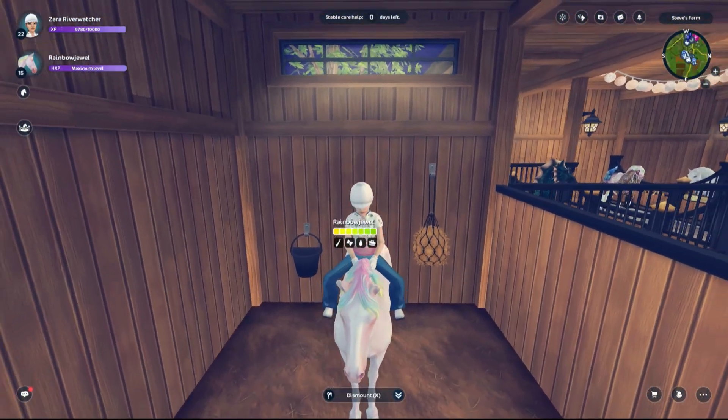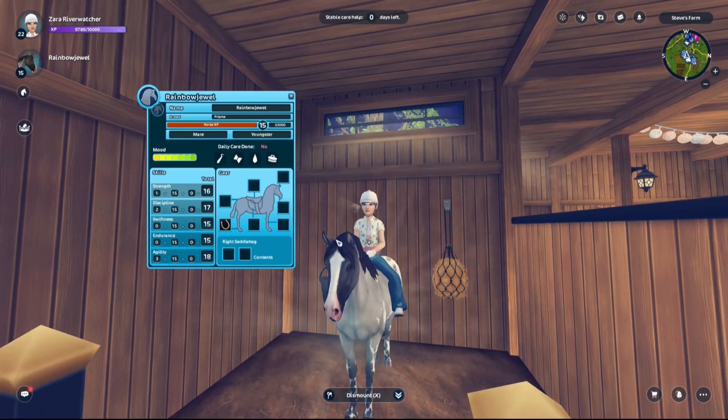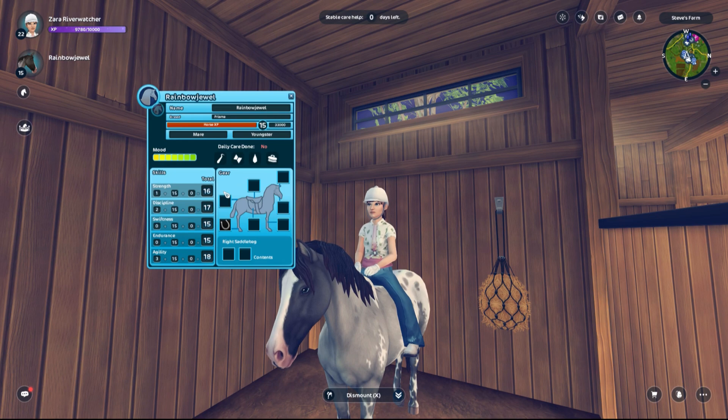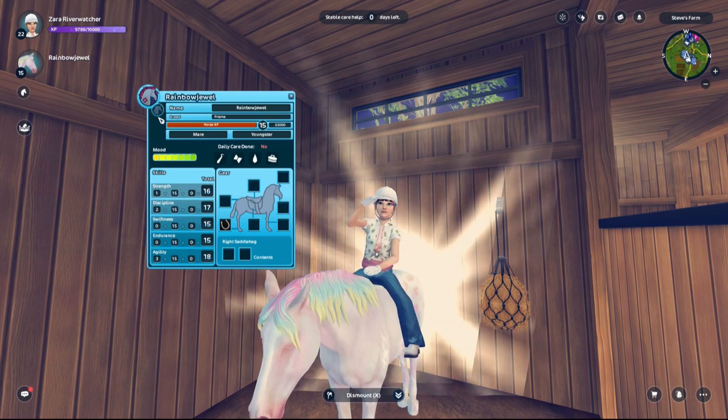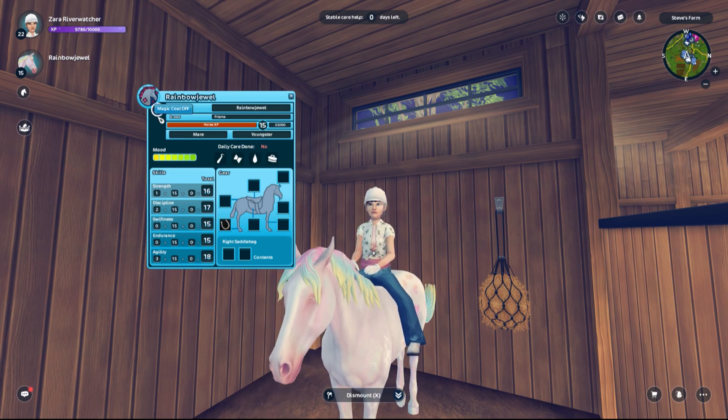This horse is a magical horse, so that means you can go here and you can go normal horse. Ew, I want rainbow. Girl, what's your thing against normal horses? No, no, I don't mean it like that. I just want rainbow.